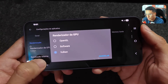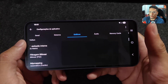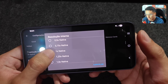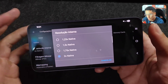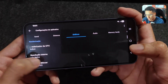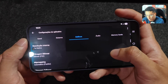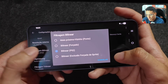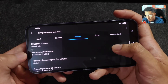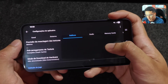In Graphics, set the GPU renderer to Vulkan. Set the internal resolution to 2x — in some games it works well, but in others you might need to lower it. For weaker phones, I recommend 1x. For a phone like the A35, 1.5x is a good balance. In Bilinear Filtering set it to Bilinear PS2. In Mip Mapping leave it on Automatic. Trilinear Filtering leave disabled, and Anisotropic Filtering also disabled.